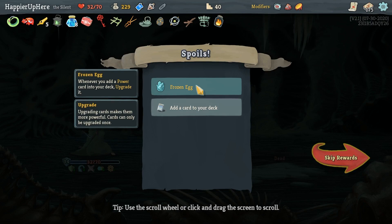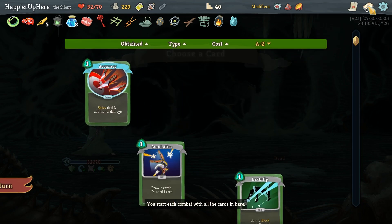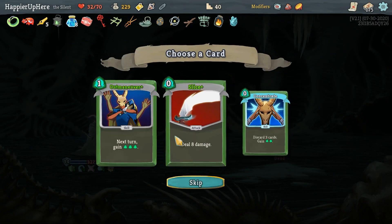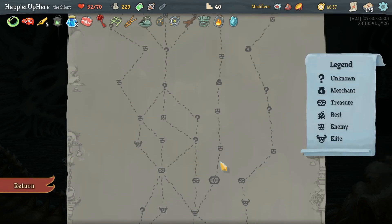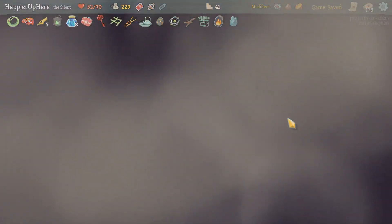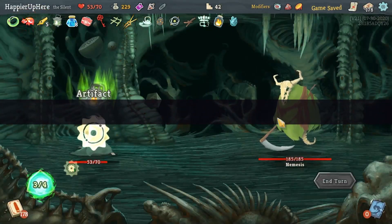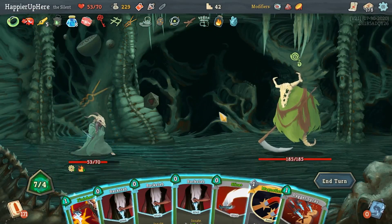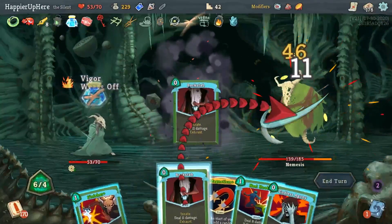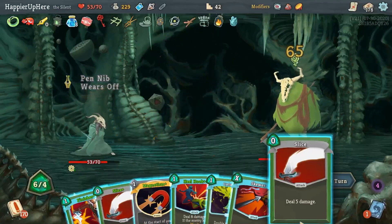Got Frozen Egg: whenever you add a power card into your deck, upgrade it. At this point I have to look at collector bonuses - Ordinary Slice and Concentrate. I have collector bonuses for these two but not a single Concentrate, so let's take it. Now I have to move on to the left. Resting here. Nemesis - this will be a little luck-dependent. Definitely double up on the Dagger Spray, then Backstab, Backstab, Backstab. I'm very happy that the Finisher is in my opening hand.